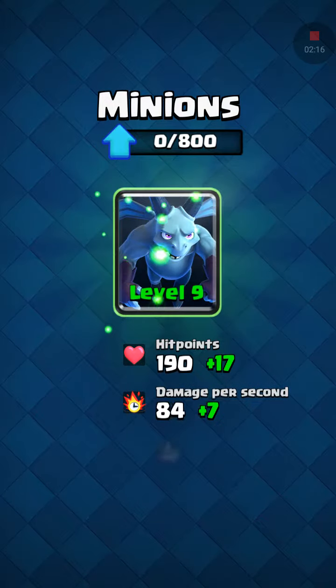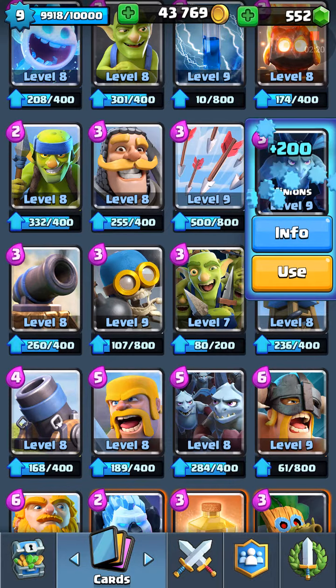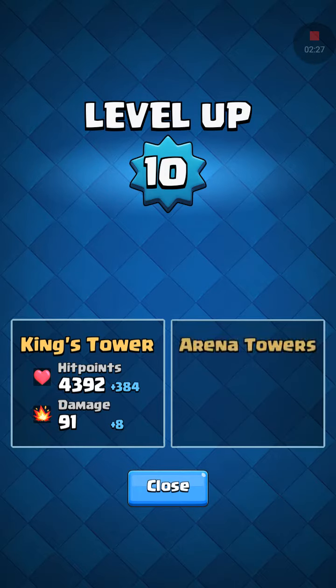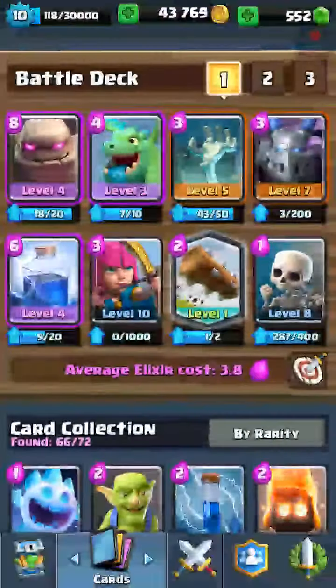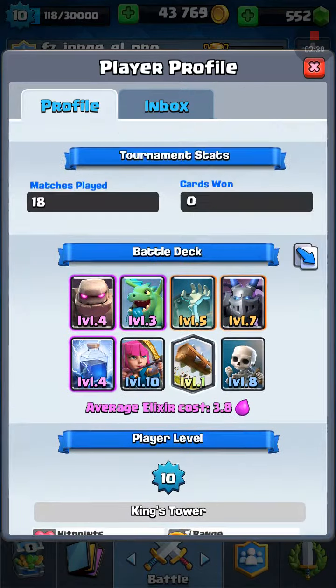Alright, level 9 minions — 4,000 coins went away. This should give us level 10. Booyah, we're level 10! We are official. Oh my god, 30,000 XP for level 11 — that's gonna take a while. But we're finally level 10!